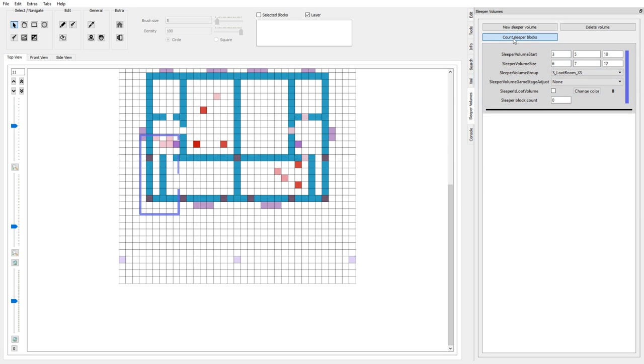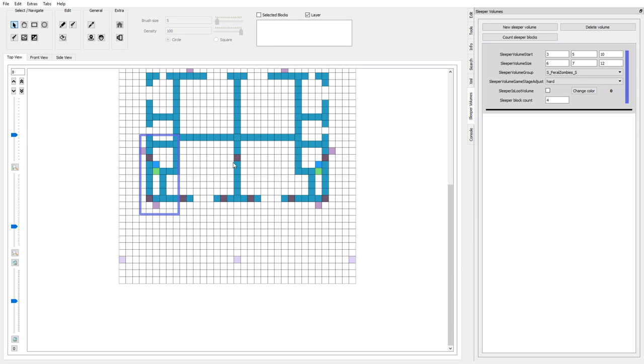I think this block is going to be triggered by this volume which we don't want, because you might not want a feral in this room. So we'll fix that quickly and make it a little bit wider so all the sleepers are covered. I can check by clicking the count button. There we go — four blocks. The feral zombie small group will spawn two to four zombies, so I'll choose that one. And because I'm nice, we'll make it hard.